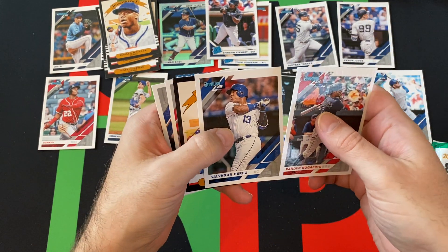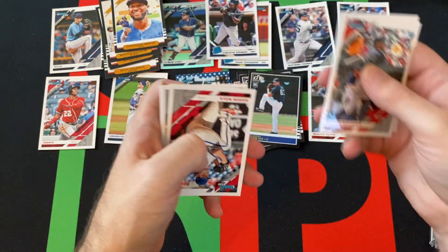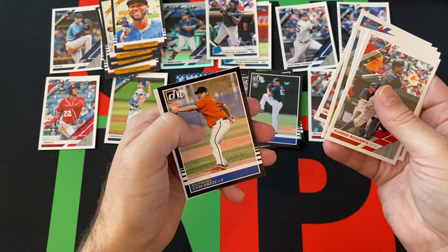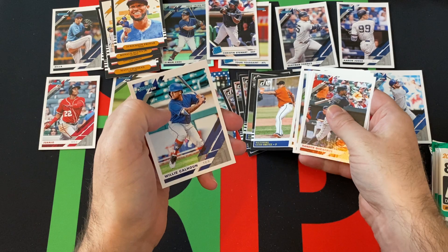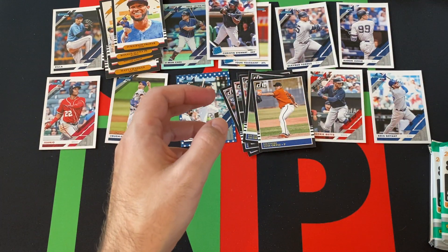Xander Bogaerts, Salvador Perez, Jurickson Profar Diamond Kings — really? Jurickson Profar, okay. Aaron Nola, Mike Miner, Jamie Barria, Luis Ortiz 85 rookie, and Willie Calhoun rounds things out in that pack.